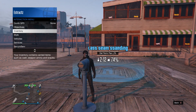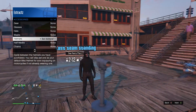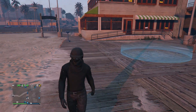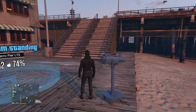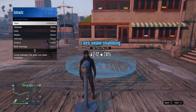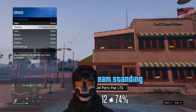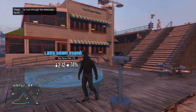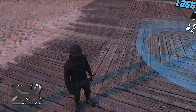Pull up your interaction menu, scroll to style, scroll to accessories, and scroll through helmets until you find the black bulletproof. After you find it, walk away — the mask and helmet combine. Then do the telescope glitch again; your mask and helmet will disappear. Pull up your interaction menu, scroll to style, accessories, and scroll through glasses until you find the orange guns. Hover over them, put away your interaction menu, walk away, and your mask, helmet, and glasses all combine.